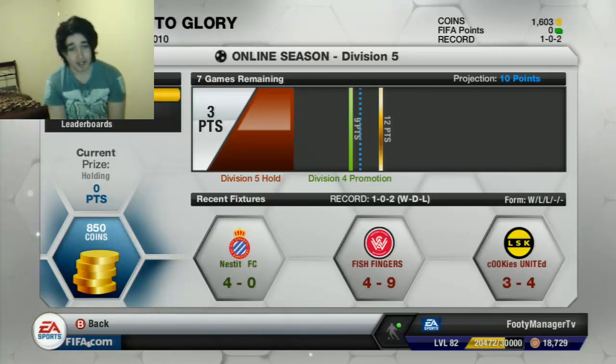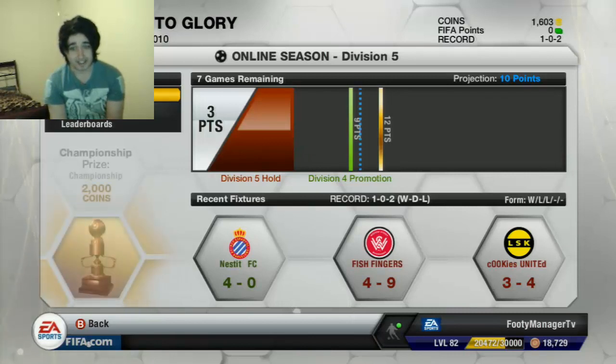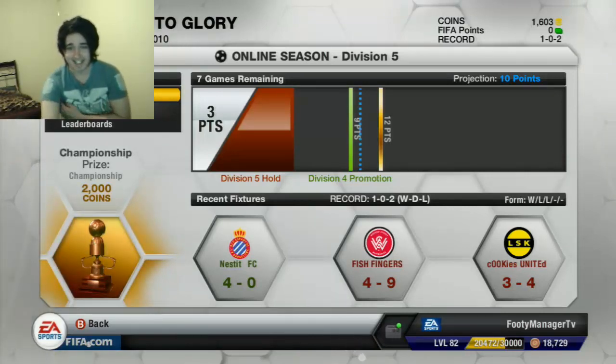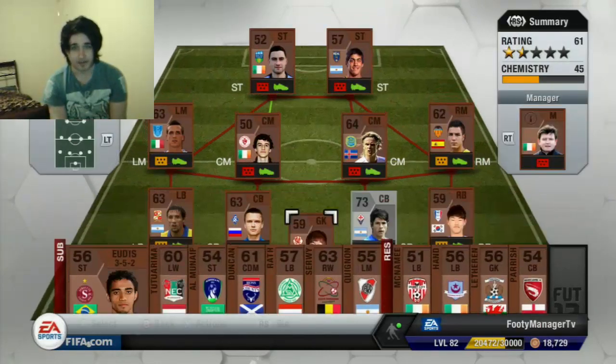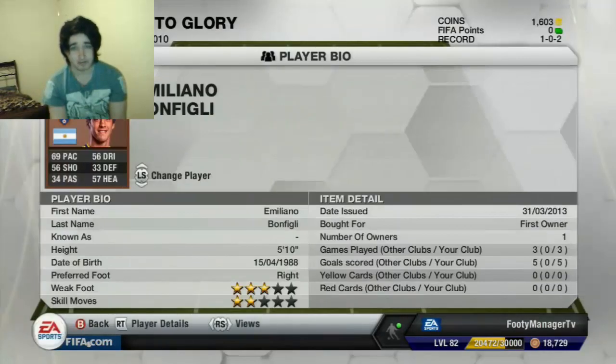We had a couple of losses, one very bad one, but that was against a guy with a really good Premier League team — pretty much a pace abuser doing those long through balls that my slow bronze players couldn't do much about. We did rectify that with a 4-0 win against Nested FC, which was very impressive. Figley scored goals — five goals in three matches, which is very impressive.